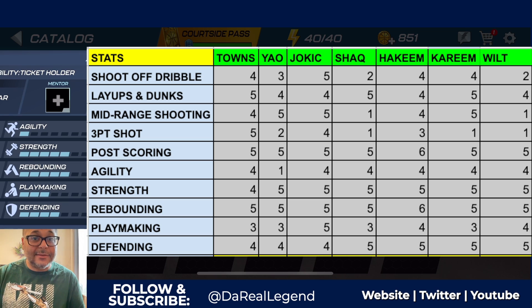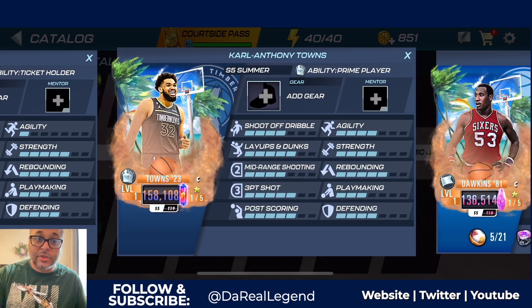Defending - Carl Anthony Towns has a four, which is average. Players with higher are Shaq with a five, Hakeem with a five, Kareem with a five, and Wilt Chamberlain with a five. All these centers are top tier but there are clear differences depending on your play style. Carl Anthony Towns is a bucket and can give you strong inside and outside scoring. We definitely want to find shoes that can bring up his defending, playmaking, agility, and strength.